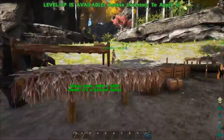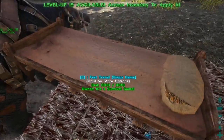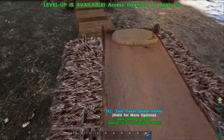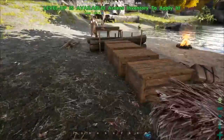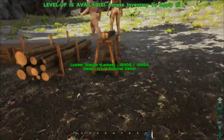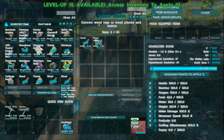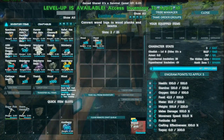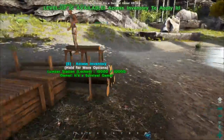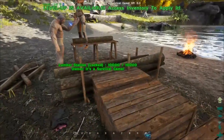We've got quite a little village building up here. First things first, a bed — it looks awfully different, doesn't look nearly as comfortable except it's got a pillow, which is nice. Storage boxes look different, and now we have this lumber station which converts wood logs to wood planks and beams. So instead of going thatch, wood, stone — there's a lumber tier and probably other stuff as well, so we're definitely gonna check that out.